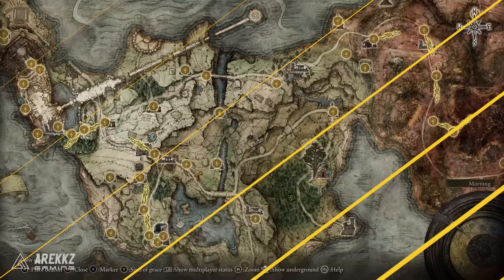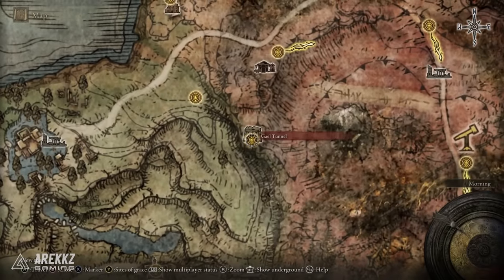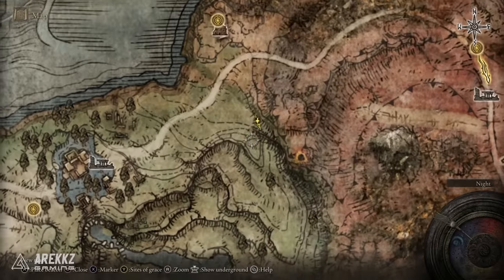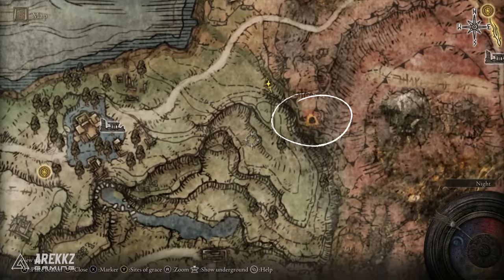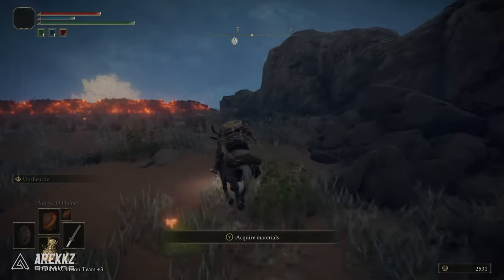First things first, you need to turn your attention to the Gale Tunnel, which if you have not gone there before basically crosses the border between Limgrave and Caelid. It's over here as you can see — this little orange icon, this orange circle on the map. Now in order to access it, although it does have an exit in Limgrave, you do have to enter it from Caelid.